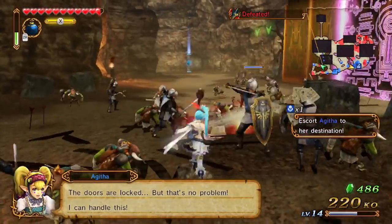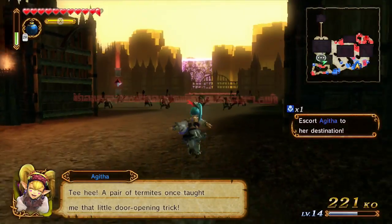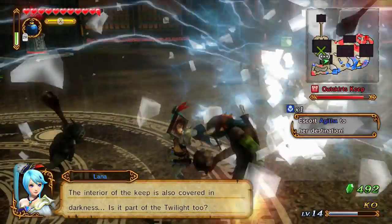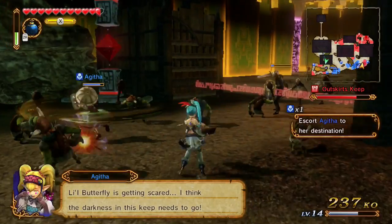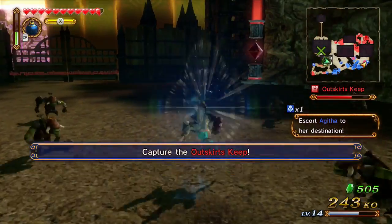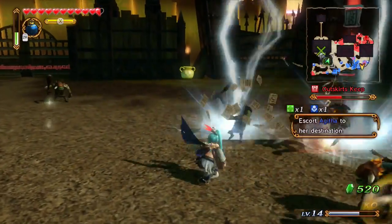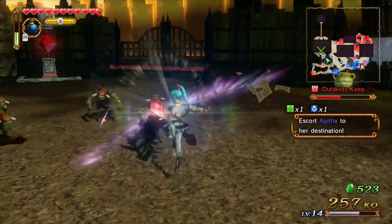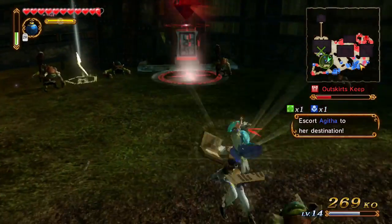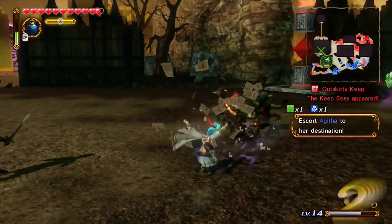Doors are locked but it's no problem - she can open doors, which means she can get us in now. A pair of termites once taught you the door opening trick - what did you do, gnaw on it? She just summoned a giant beetle behind me. Getting used to the combos again. Kill these guys off and we should have a keep boss - there we are.